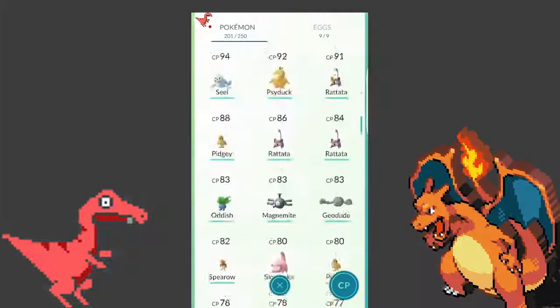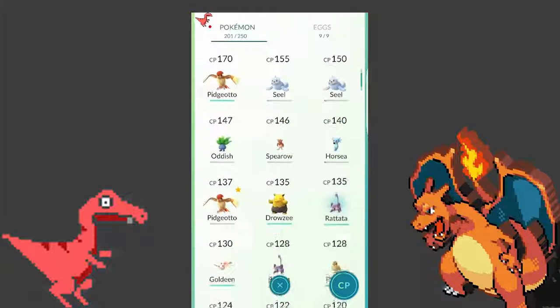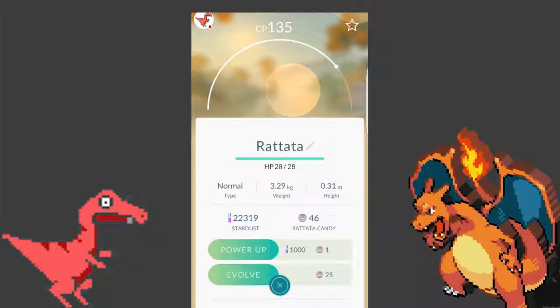The smartest way to do this is to evolve the highest CP Pokemon. For example, here I got this Rattata at 135 CP. It's not a lot, but just evolve your highest one so that you can also use these evolved Pokemon in gym battles.